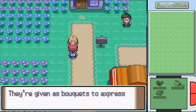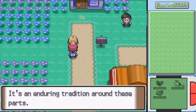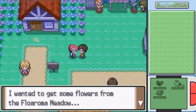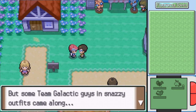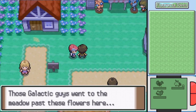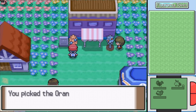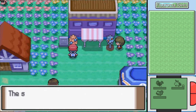Grissidia Flowers are given as bouquets to express feelings of gratitude - it's an enduring tradition around these parts. I get the feeling you have an item for me but you're holding out on me - maybe we'll get to see what that's about later. I wanted to get some flowers from the Floaroma Meadow, but some Team Galactic guys in snazzy outfits came along. He's saying they went across the meadow - we'll have to see what they're up to there.